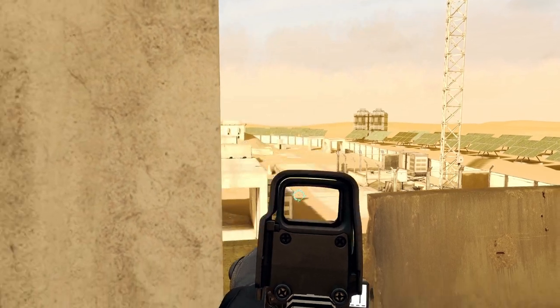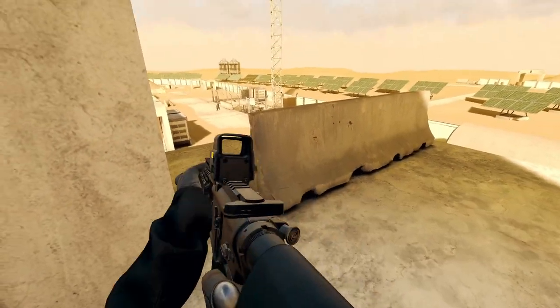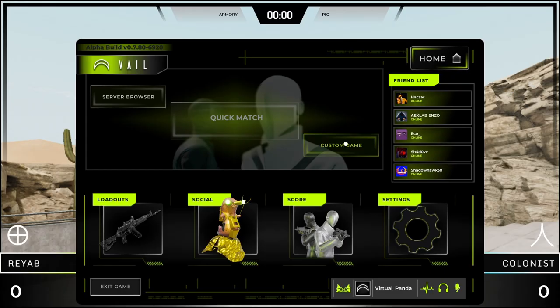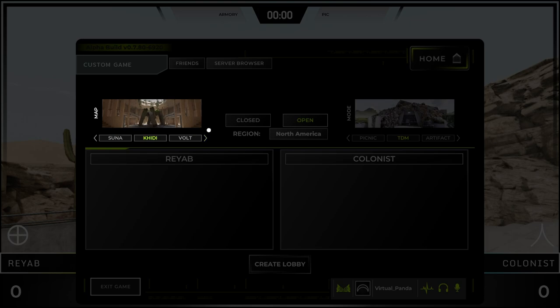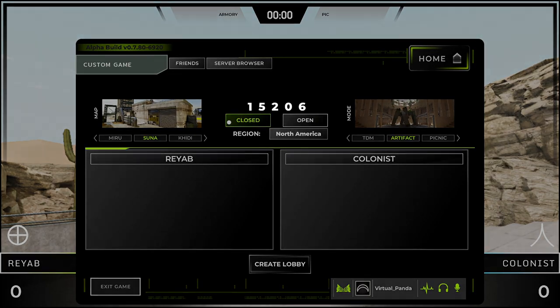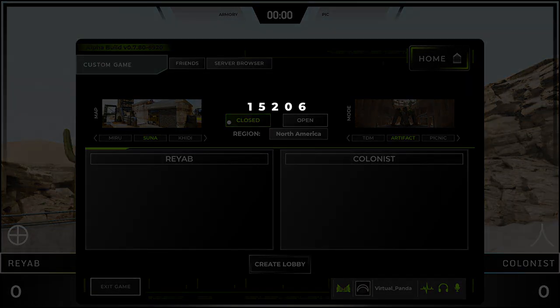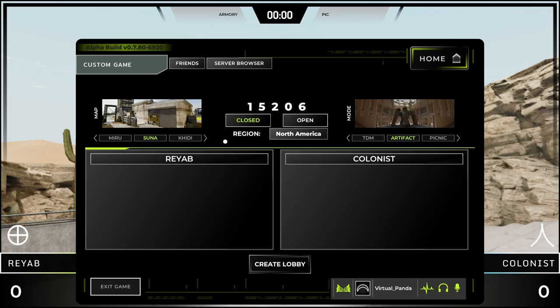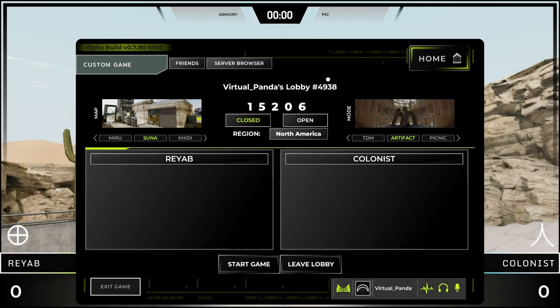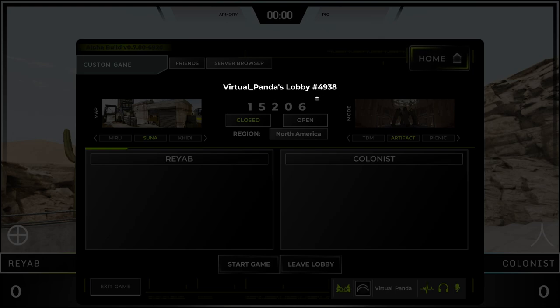Look for open servers — we should have servers up 24/7 that the community can join. You can also create your own server by selecting custom game, where you can choose the map, game mode, region, and whether or not you want it to be open or closed. If you make it a closed server, it will auto-generate a password. Once you have all the options selected, hit create lobby at the bottom.